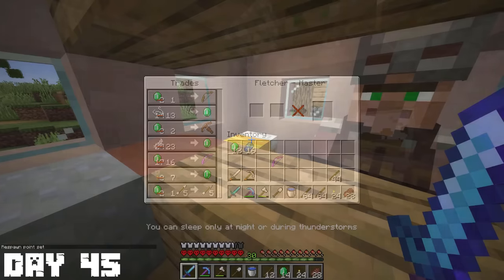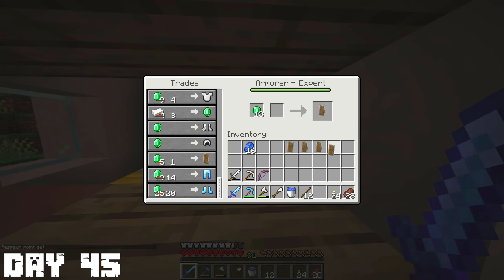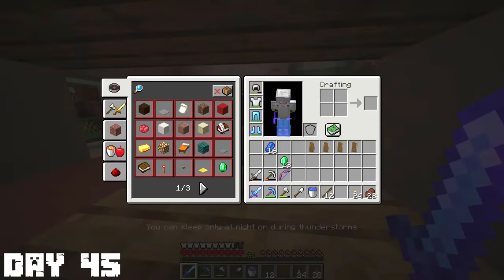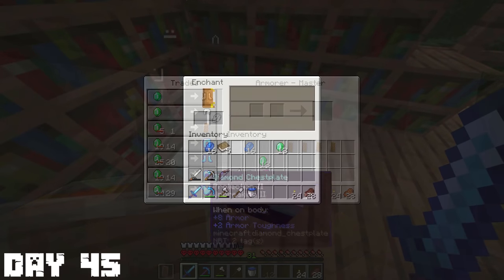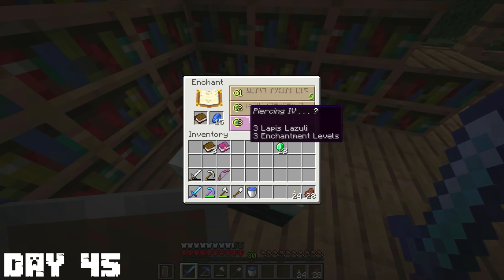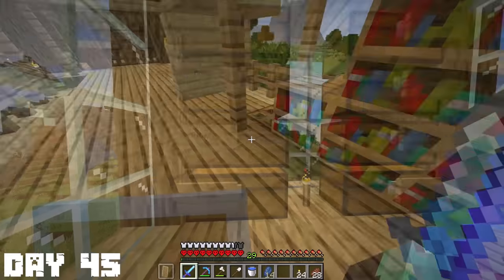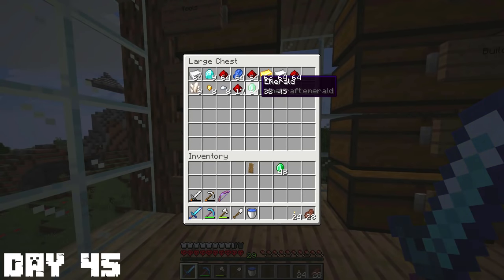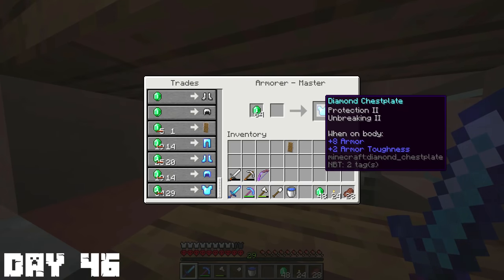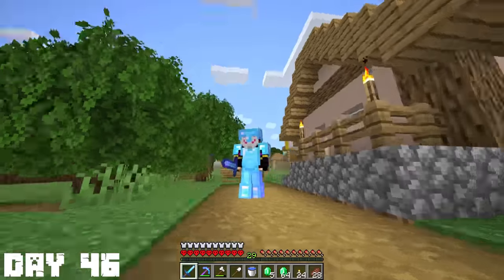I also got to upgrade my armorer to master level — all I had to do was buy a single shield and there we go, master armorer. Now we have the full diamond set. I went back and had more levels, so I did some more books and didn't get anything good again — I just want fire aspect or something, like seriously. I forgot I had tons of emeralds in my chests back home, so I took those and got myself a full diamond set of armor. I looked very swag.